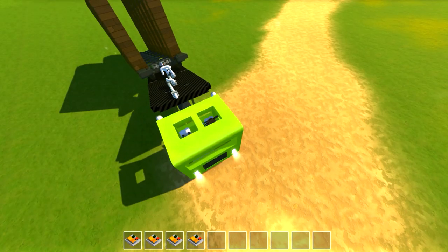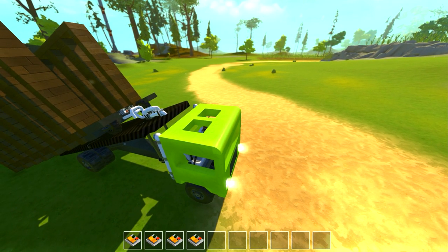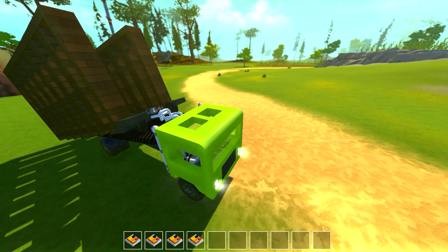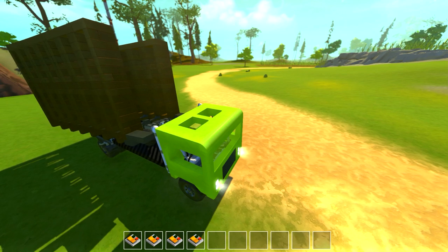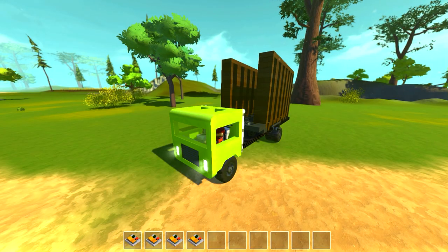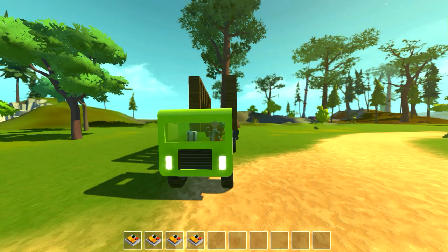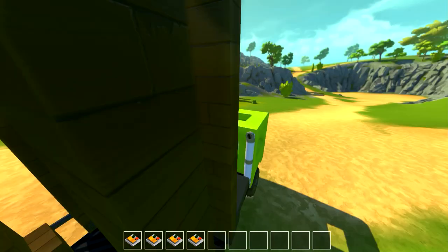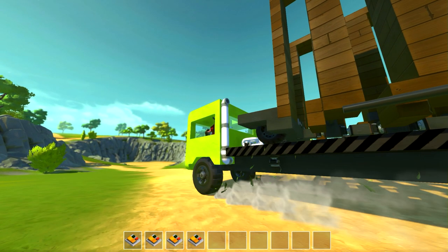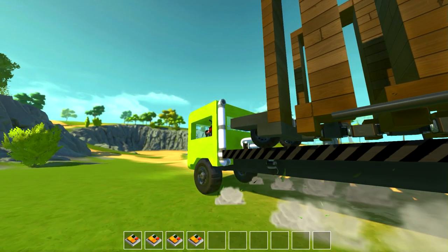Press two and that'll pull the truck back towards the bridge but also lift the bridge up at the same time. We don't have to worry too much about it being aligned straight — we can hit the one key, then the four key, which helps straighten it out. Hit that four key a few times and it'll grab both sides of the bridge and keep it relatively centered.